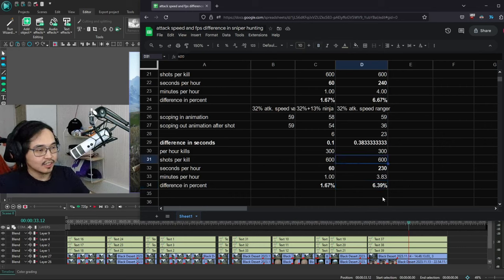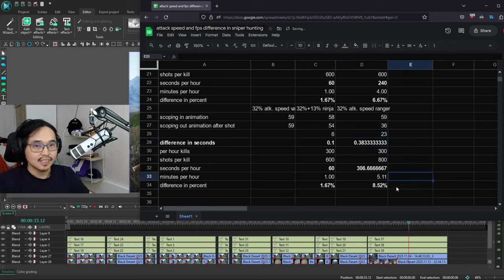With Ranger's advantage, you can do way more than 600 shots per hour — probably up to 700 or 800. The more shots you do, the more efficient you become because you're saving time on each shot. At 700 or 800 shots, the difference becomes seven or eight percent versus a normal class, basically.